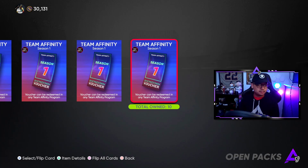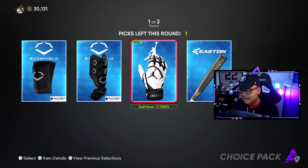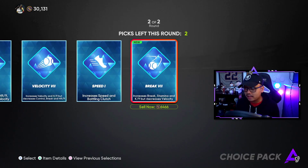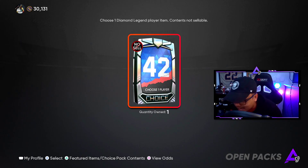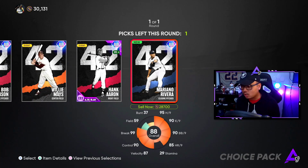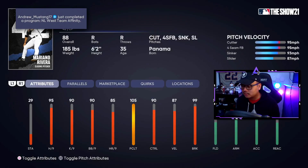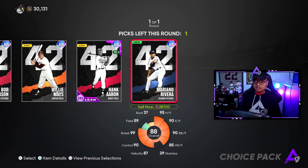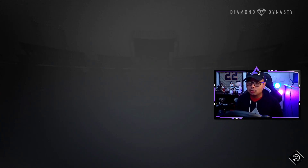Diamond ball player — you guys know what comes out of this. You can't sell this; it is not sellable, so even if it says 'sell now,' don't do it — it'll quick-sell. We got Break, Control, Velocity, Speed — I'll do Control and Speed. For the 42 series player choice pack, we've already got Ken Griffey Jr. and Hank Aaron. Mariano Rivera might be the guy — I need another bullpen arm. Cutter, four-seamer, sinker. I'm gonna go Mariano Rivera. That's my choice.